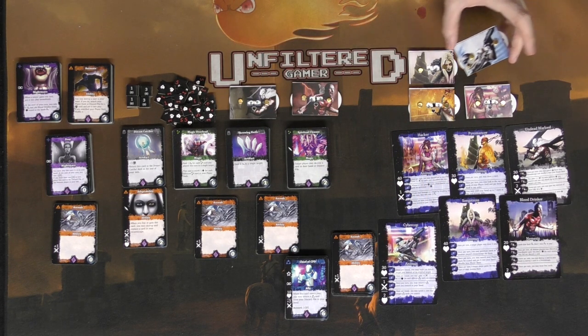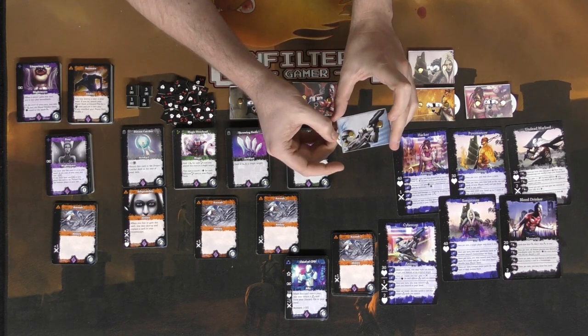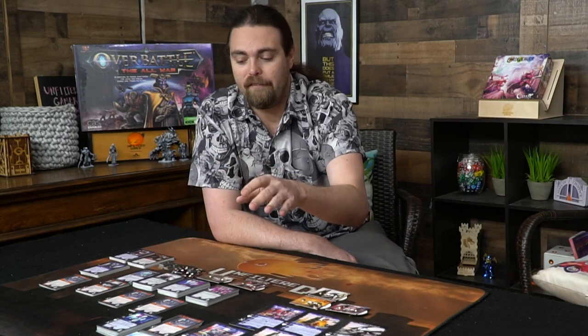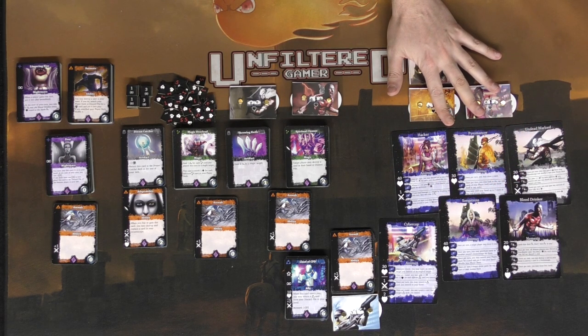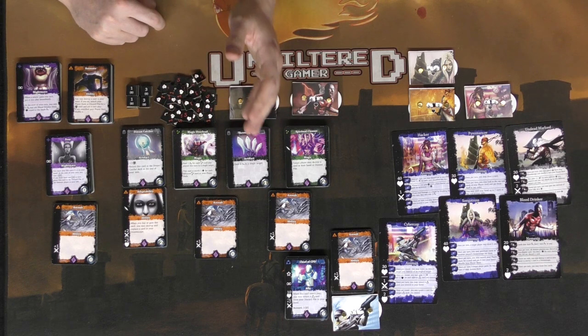The Cyber Cop will also take one of the life counters, set to the correct life amount — these are all prototypes, so bear with me. You get 30 health placed there, and that's all needed for that character. Everybody else does the same: the Songstress would take their deck, their starting set of 10 cards, their animus card, and one of their tokens.